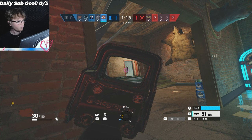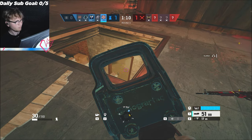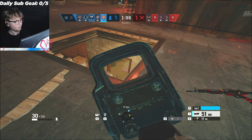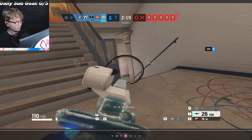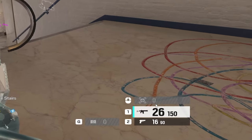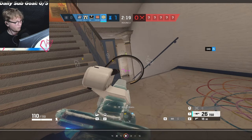Now that we have the foundations built and you know what roaming is and the operators to bring, let's break down some clips so you can see how to roam effectively. Here's a clip breaking down a decent hard roam with Jaeger. I'm basically on an island — I've already used my ADSs to set up site. I know I'm not anchoring because I've communicated with my team earlier in the round that my teammates are going to be anchoring, so I'm allowed to do whatever I want. I decided to hard roam.